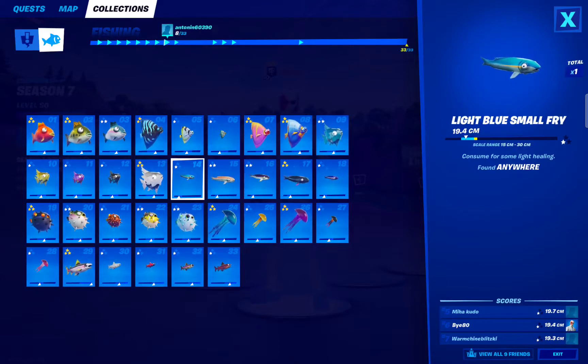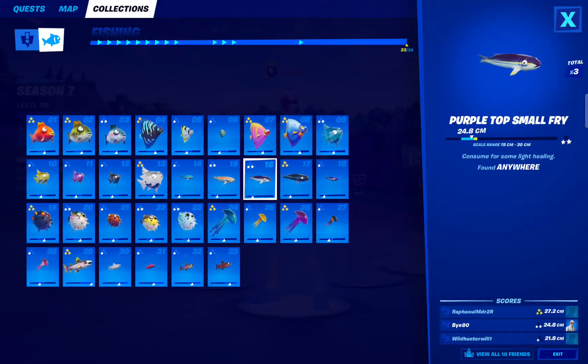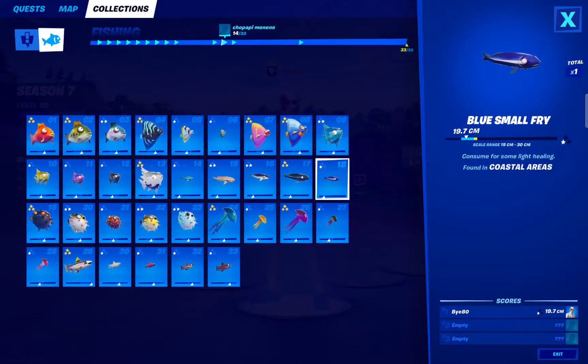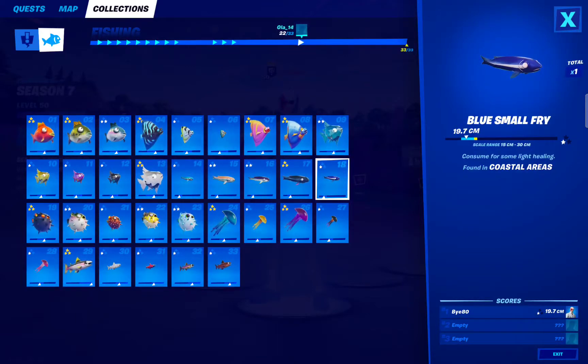We have Small Fries: Light Blue Small Fry — anywhere. Purple Top Small Fry — can be found anywhere. And Black Small Fry — can be found at night. And then we have Blue Small Fry — can be found in coastal areas. To catch all those five fishes, you have to fish outside of the fish spots.